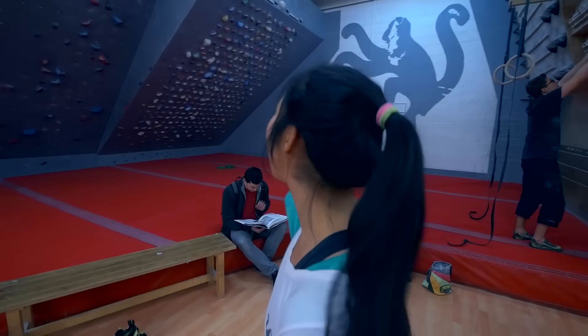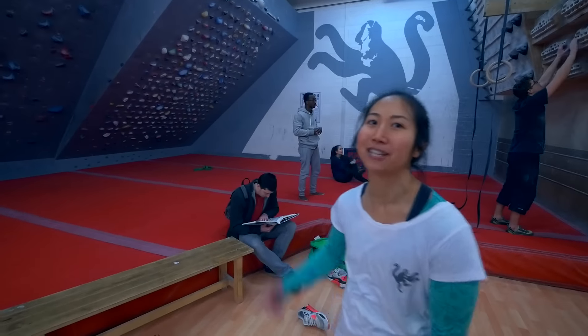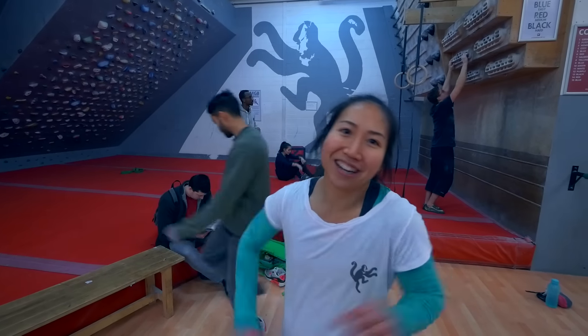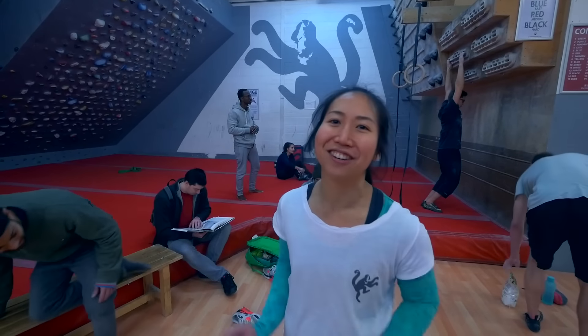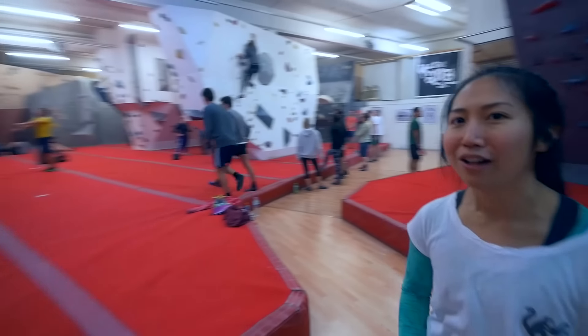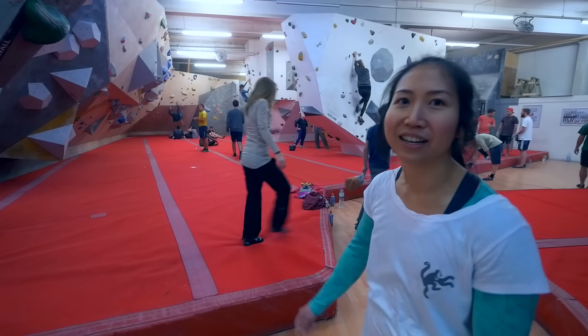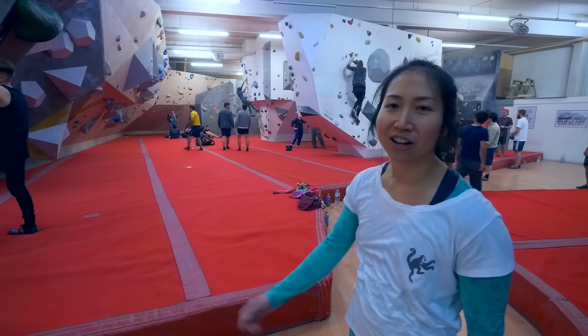This is our training area. We've got a super sick woody — it's steep and everything's like terrible, and if I want to get stronger I just go and try to get on and do something. And then behind here we've got a cop wall which is really cool — big overhang, a little cave, and a bit of arete on the corner. So we've got everything.